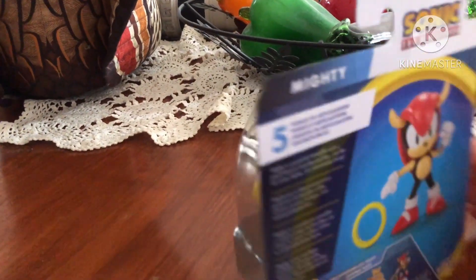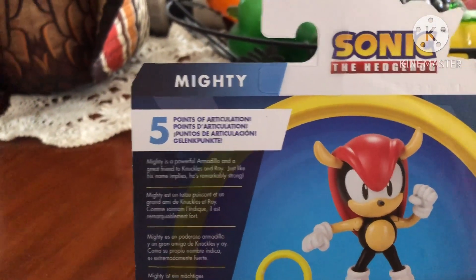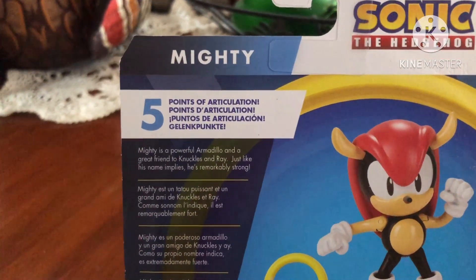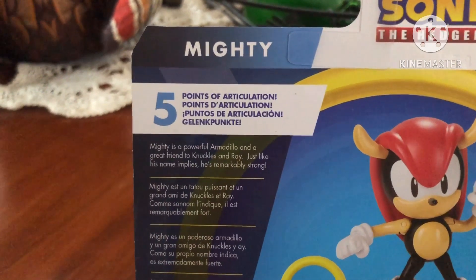And when you turn the box around, Mighty has 5 points of articulation. Mighty is a powerful armadillo and great friend to Nichols and Ray. Just like his name suggests, he is remarkably strong.